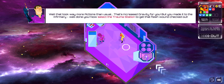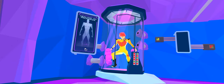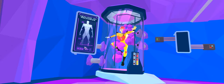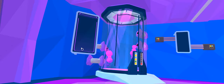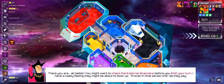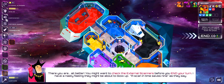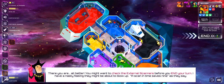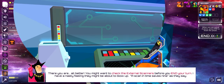You made it to the infirmary. The narrator explains: 'You humans seem to get injured an awful lot — no wonder you invented this thing. You can select any injured crew member in the infirmary and heal them right up.' Back in action — all better. 'You might want to check the external scanners before you end your turn. I have a nasty feeling they might be about to blow up. A scan in time saves nine, as they say.'